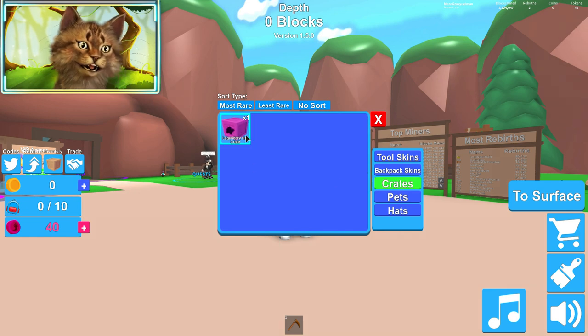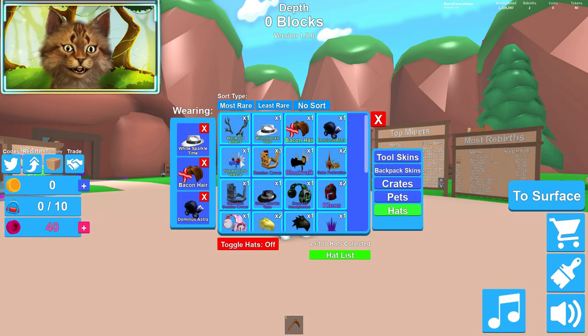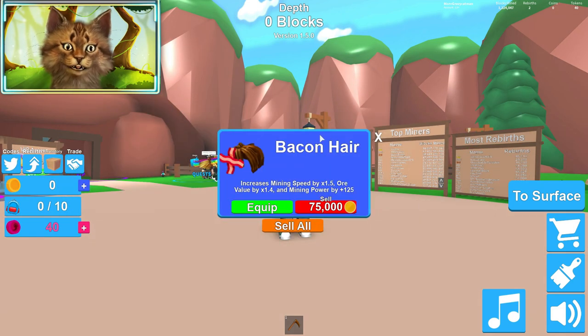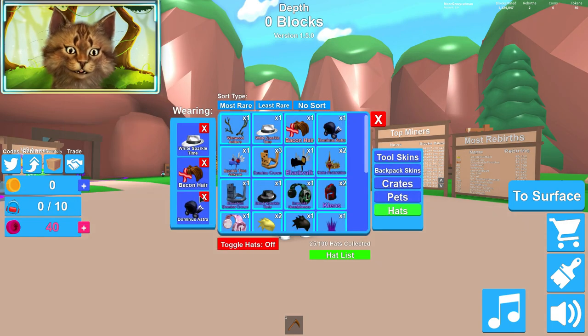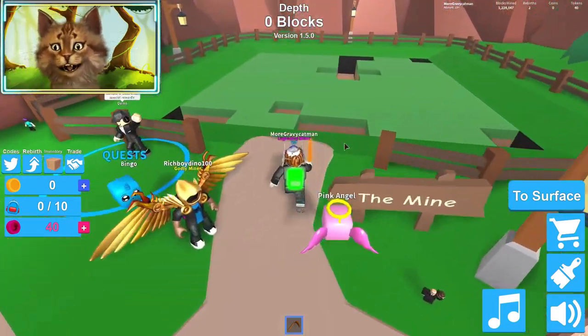Enter, and that gives you a legendary hat crate. Let's see if I get a good one. A Sparkle Time Valkyrie — is that good? Or Valley 1.4, or Valley 1.5. Bacon hair, 1.5. Okay, so it's better than this one. Alright, let's equip this. We're looking like a pro bacon hair. That is so funny.